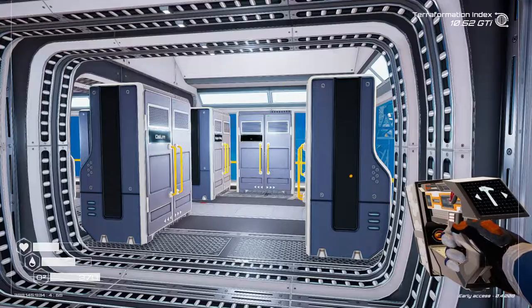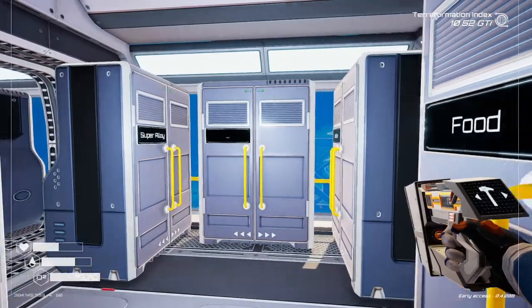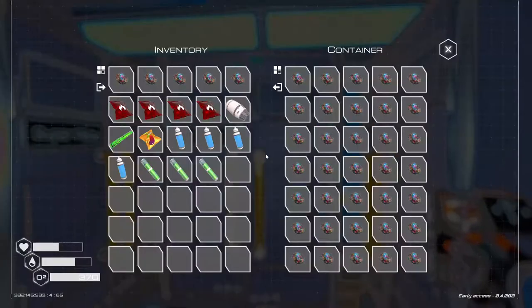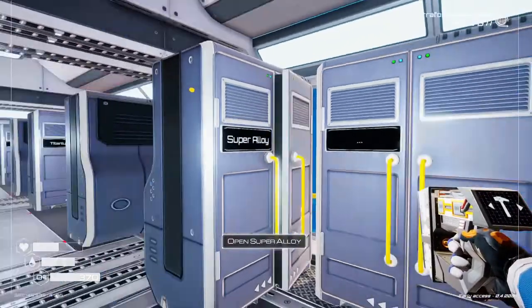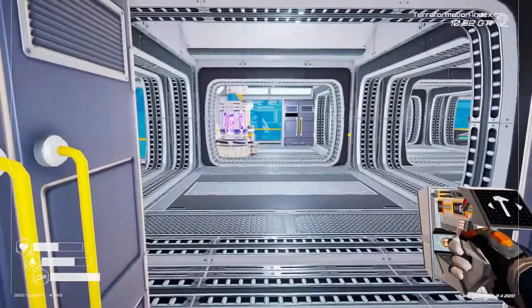There's an extra locker there - can you guess what's in that locker? Super alloy. Yes, we have two full chests of it. I did craft a whole bunch of it to use up some of the resources I had.